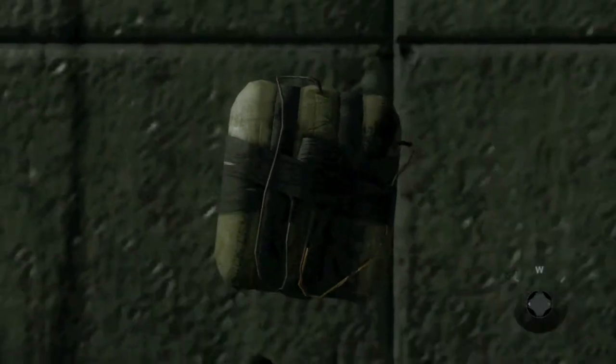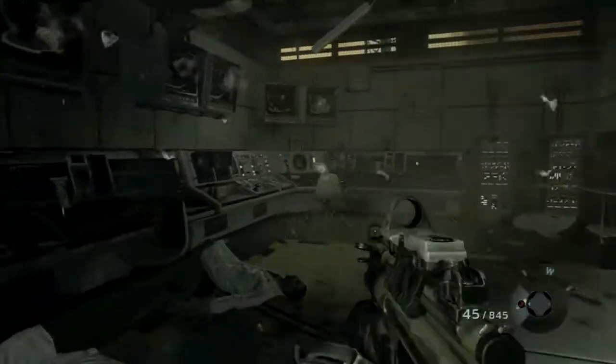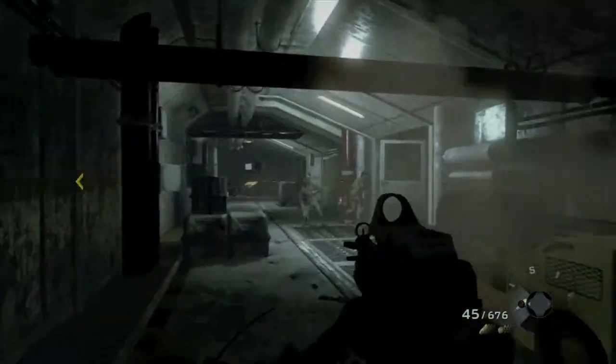The second one is right after we plant the C4 and explode the wall. What you want to do is run inside and to the back — on this desk should be some more intel.